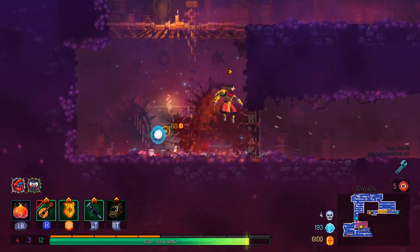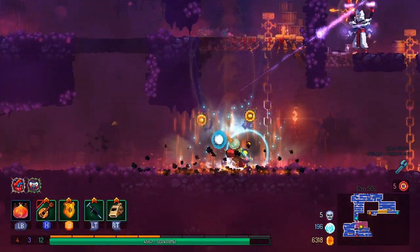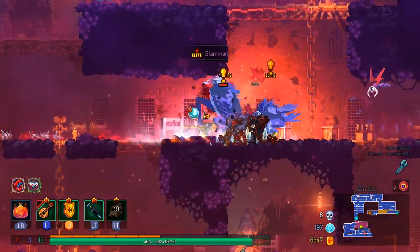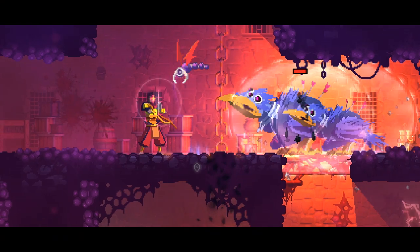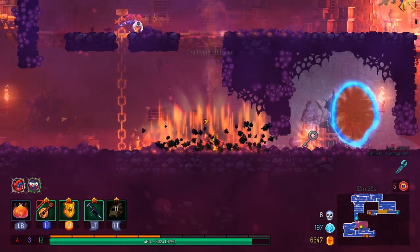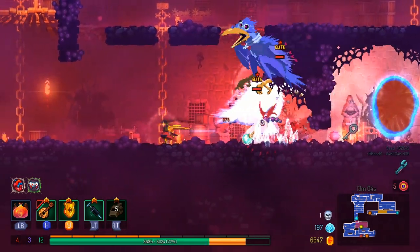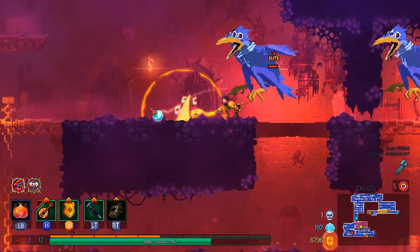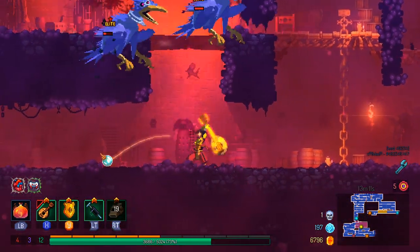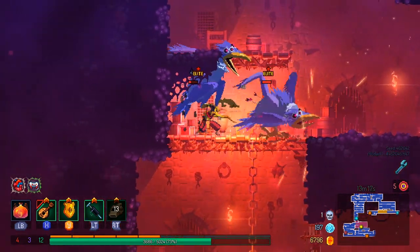It's also unfortunate that you can't parry the slammers. I think once upon a time you definitely could with the bombers and the slammers, but not anymore. Much like other times that I was using the shield, this is definitely a place where it's going to be rough. It's not even the damage itself I'm worried about — it's more about the malaise. If an enemy can't be parried by the shield, it's a little bit rough.